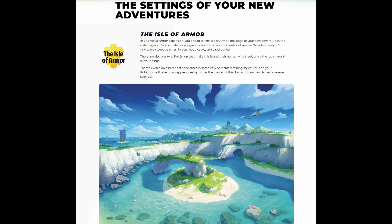The Crown Tundra is made up of a snowy region and it has a new cooperative feature so you can play with others during Max Raid Battles, which was a feature in Sword and Shield. The Crown Tundra will be home to some new Pokémon including Calyrex, Galarian Moltres, Galarian Articuno, and Galarian Zapdos. I'm really looking forward to using new and old legendary Pokémon in this new region.